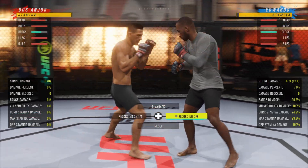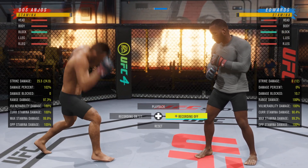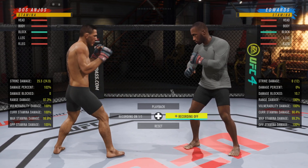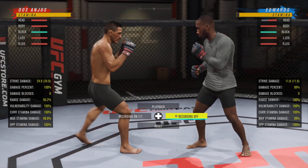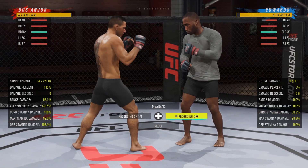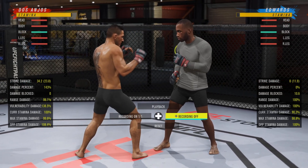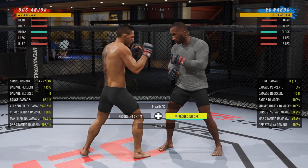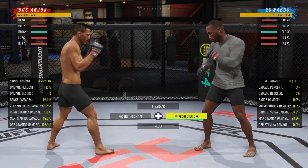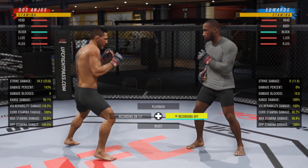Once he throws the 1 and the 2, you get out of the way. If you want to land a counter — boom. Keep in mind, you cannot throw a counter and be blocking at the same time. The only strike you can throw while blocking is going to be an elbow, because you're already holding right trigger. In this situation, the most optimal thing to do is slip and throw a cross. Let's see how much damage the cross does — I did 34.2, and 143% damage. Why did we do so much damage? Vulnerability damage: 138.5%. He was vulnerable because he came forward with a strike, I dodged it, hit him with a counter, and his stamina was depleted from missing the strike.